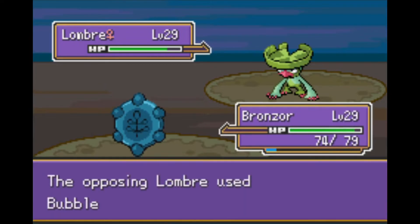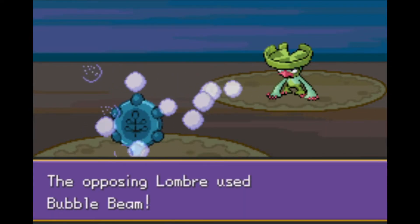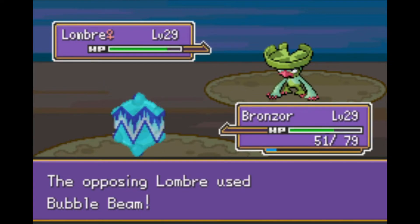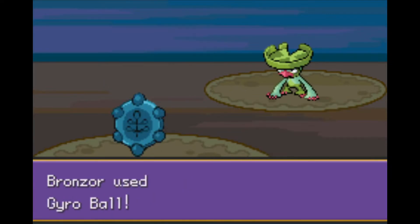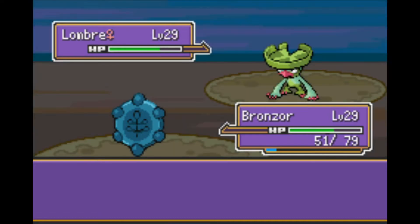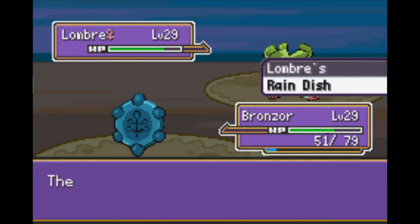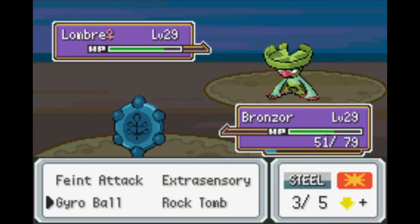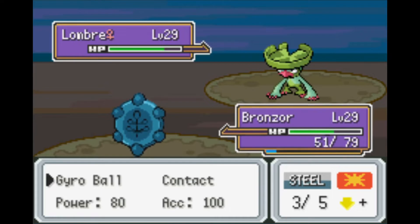It's actually kind of interesting — if my speed lowers again, that power number should go up. My speed did lower and it might even one-shot. I don't think I got a critical hit but it took about half their health. It now shows 80 power for Gyro Ball.